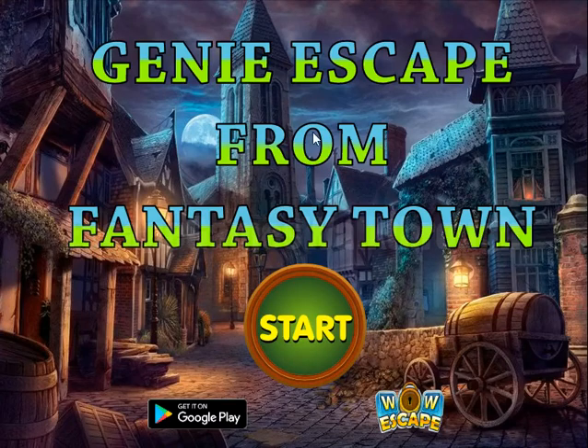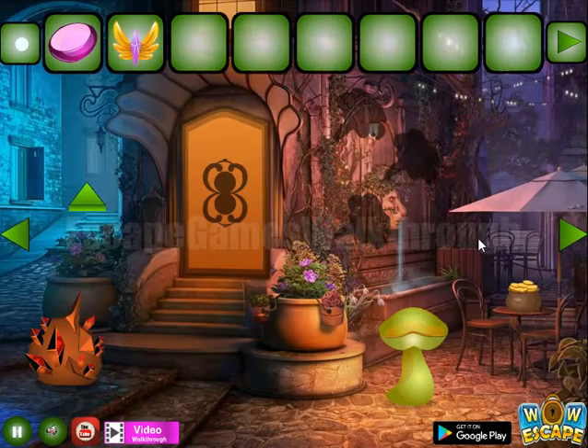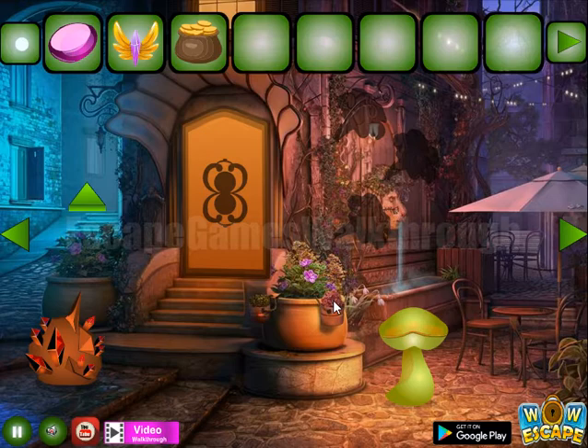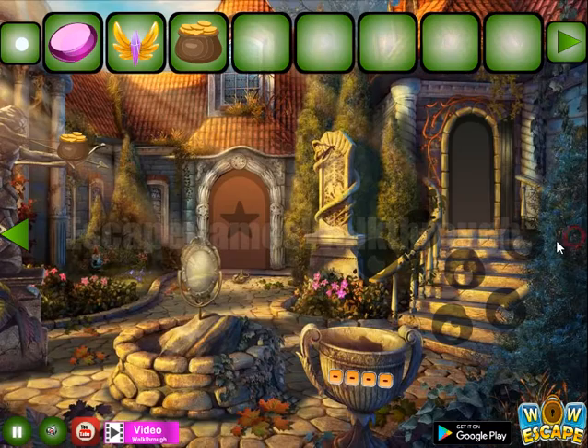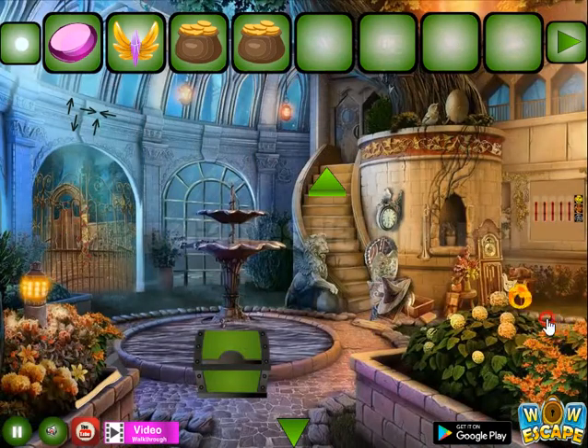We are playing Genie Escape from Fantasy Town by WoW Escape. Let's start. Here we can take this crystal, and also a flying crystal is here. Going to the right — pot of gold, then with this mushroom, one more pot of gold and nothing else. So going backward. Let's go up there to collect various items.